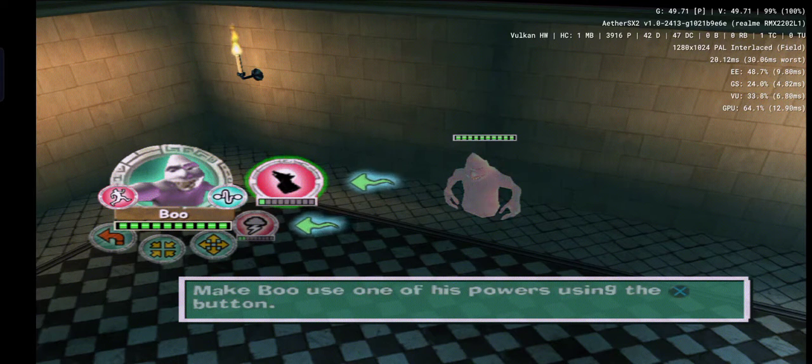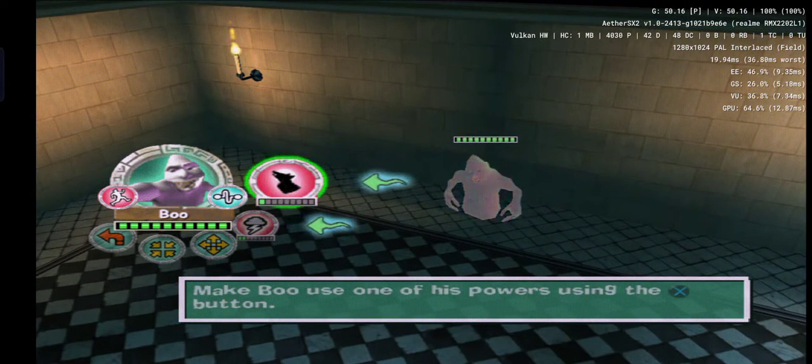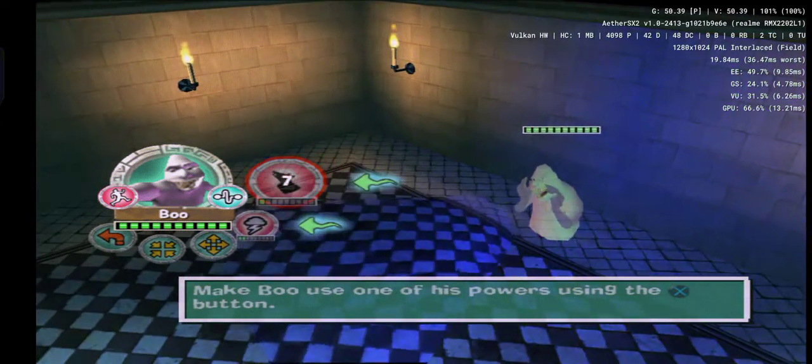With Boo selected, you can see that he currently has two powers available to him. Use the up and down directional buttons to select the desired power, and then press the X button to use it.